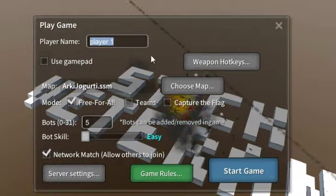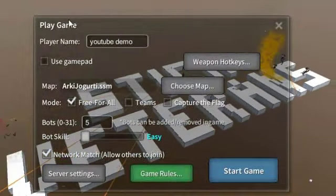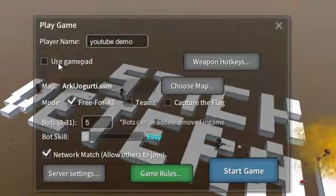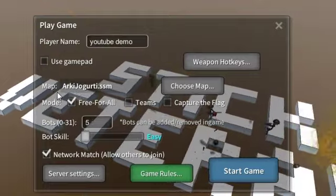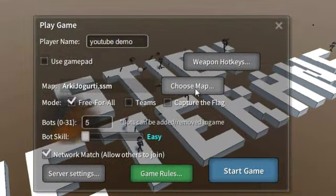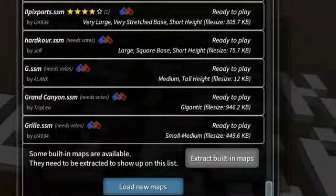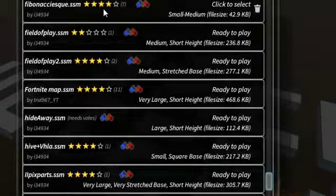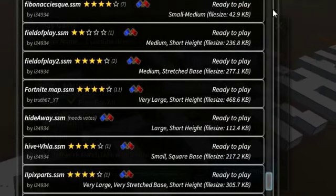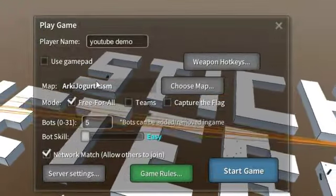You get a configuration box. The player name defaults to Player 1 — I'm going to change that to YouTube Demo. You can enable a gamepad if you have one; I'll just use mouse and keyboard. For the map, it defaults to Arcade Yogurt SSM, but if you click Choose Map you get a list of 20 or 30 different maps, most with ratings. I'll stick to the default map, Arcade Yogurt.